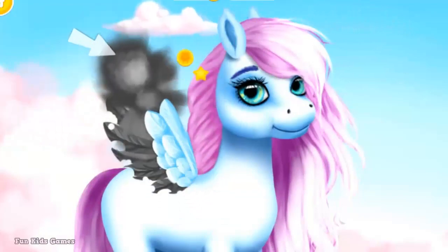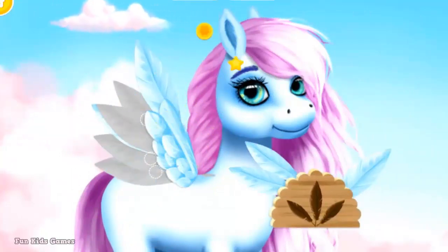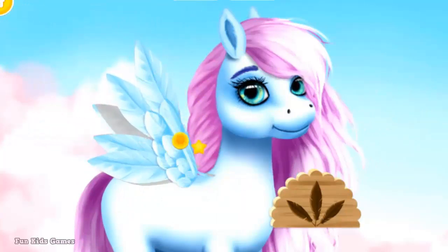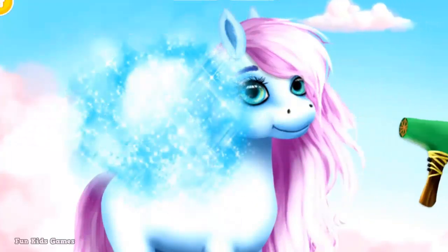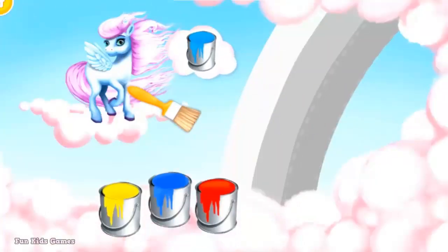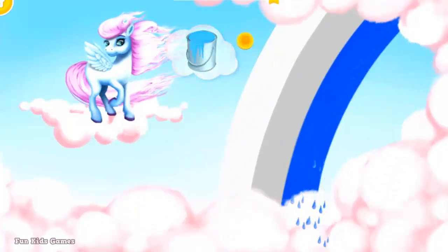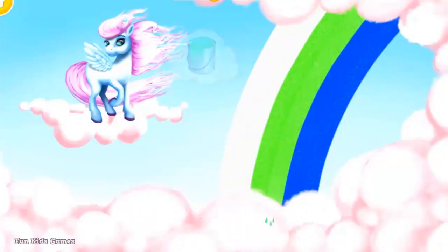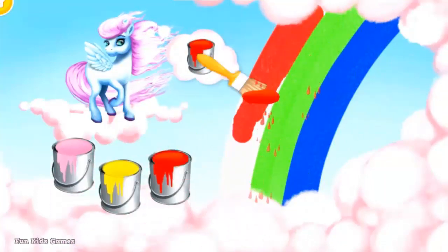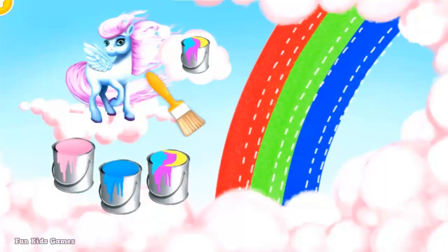Now remove old feathers and add new ones. Now use your magic wand. Very good, now let's use a hair dryer. Good job, Windy looks amazing. Choose the color Windy wants and paint the rainbow. Very good. Now paint it with red. Just a few more colors left.